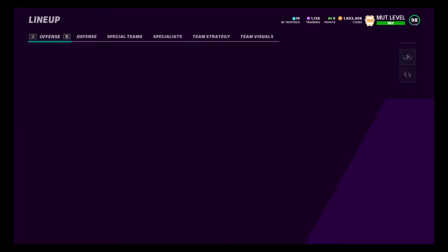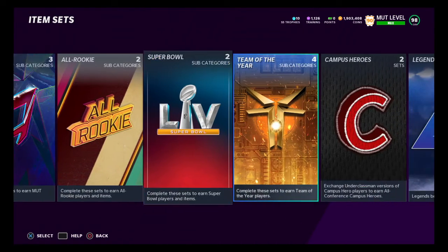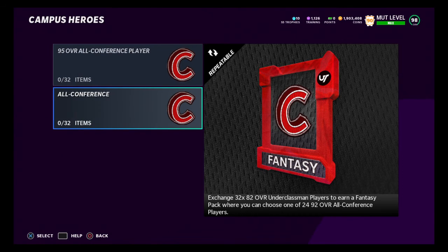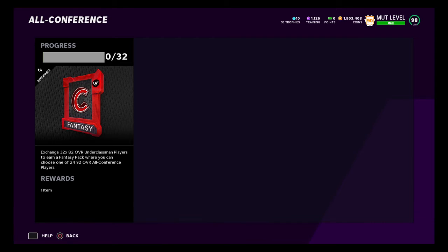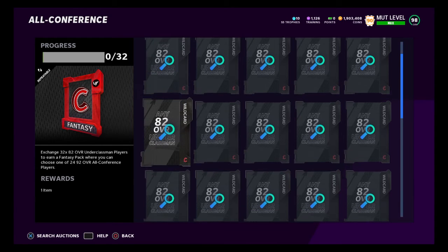That's the coin method — go into the auction house, snipe the Campus Heroes as cheap as you can. Go into the sets section, do the math, and figure out how much you need to snipe them for and how much leeway you have to make profit. We need 32 of these, so even at 5,000 coins each that's around 160,000 coins to complete one set, which still gives us about 40,000 to 50,000 coins profit since Shaki and the other tight end are valued so high.